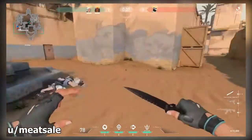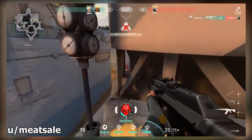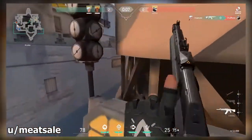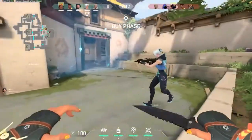Here's another Jett updraft clip. If you hop onto this fountain, you're able to updraft twice right onto this ledge and see through B long again, but from the other side. So one of these spots you can use while attacking and the other while defending — it just shows you how useful a good updraft can be for your Jett players.